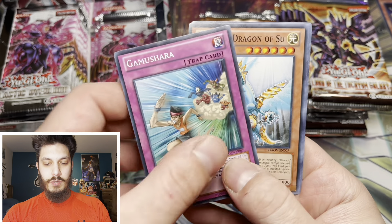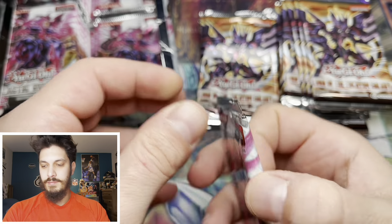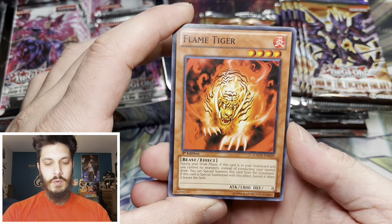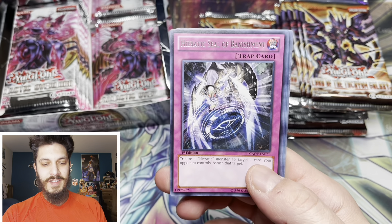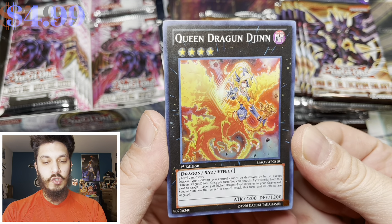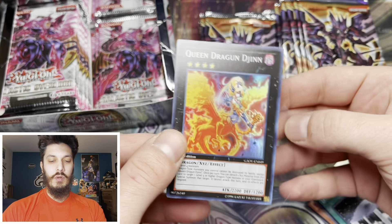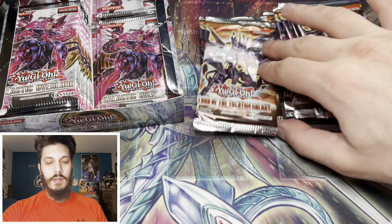Alright, here we go - Final Inzector. There's also some Inzektor cards in here. Heretic Seal of Banishment - and another epic super rare. This is dope. I completely forgot to mention her too - Queen Dragoon Djinn. This is worth a pretty penny, also first edition from Galactic Overlord, so that is a plus. One of the ones that you guys can win - just leave a like, subscribe, comment, you know the drill.